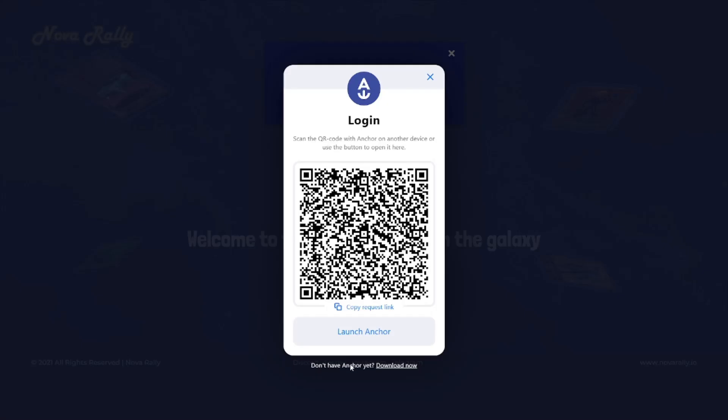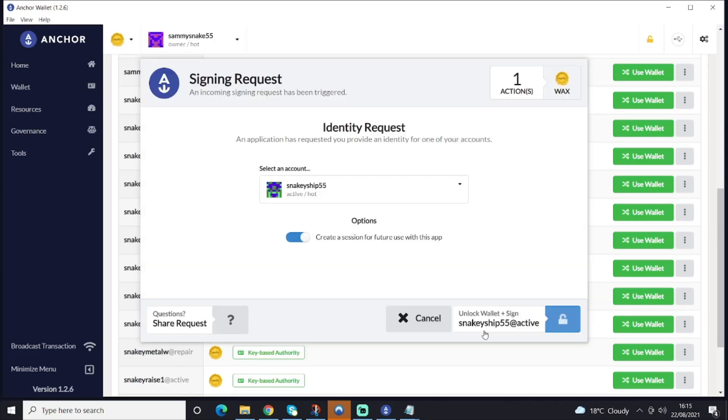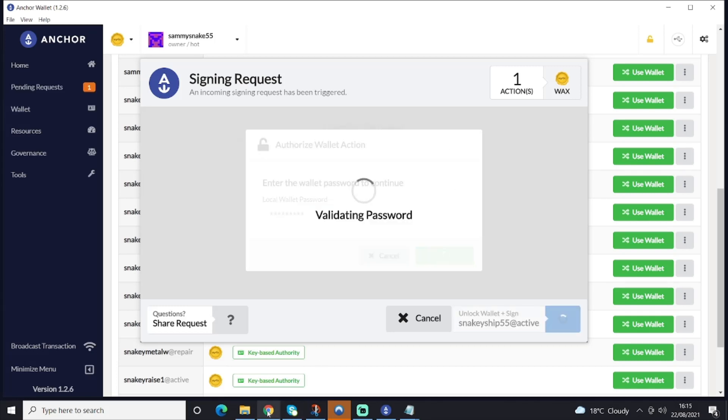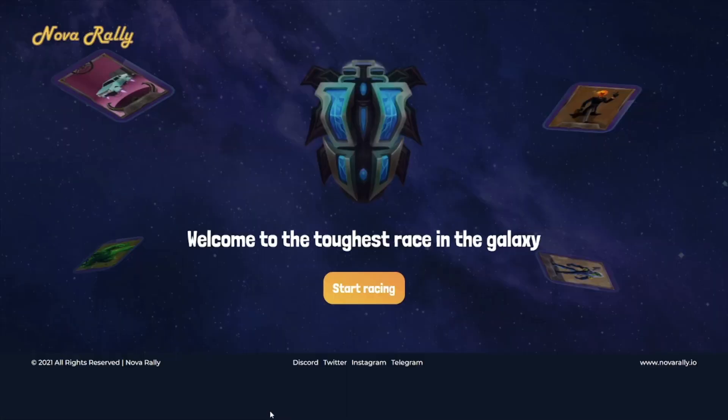So I'm going to log in as the winner's account. I'll authorize, and that should log me in. Sign the transaction, and I'm in.